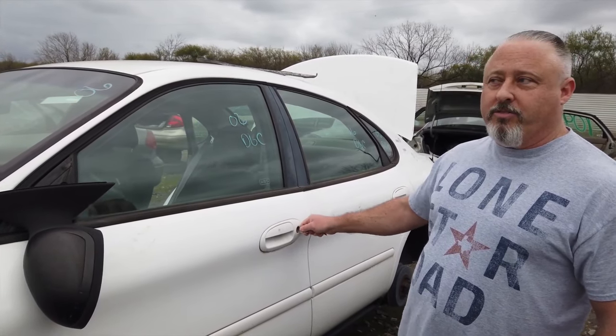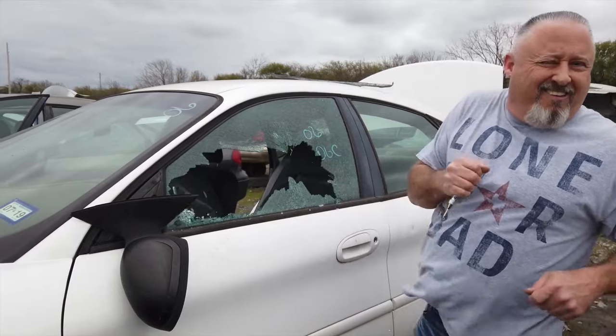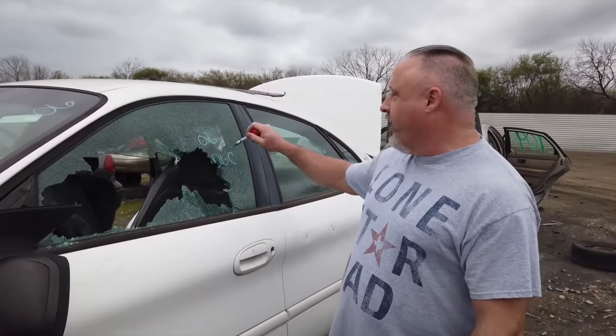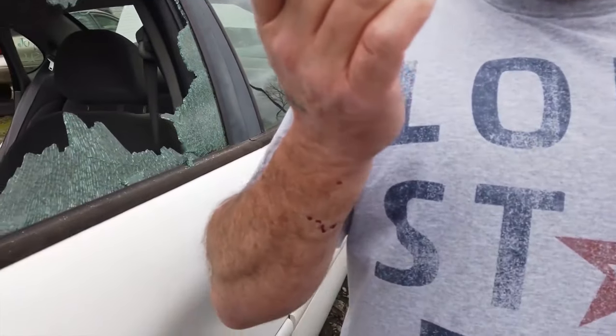But if all else fails, the fastest way to get into your vehicle is to use this device — it's called a center punch. You just put it on the window and press it; it will send a shock wave through the whole glass and the whole glass will shatter. Just like that. You've got to be careful not to cut yourself. See, now I can get in. I don't suggest you do that — be very careful because you can get cut by the glass.